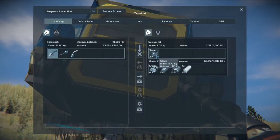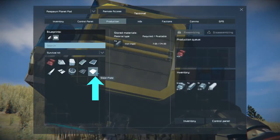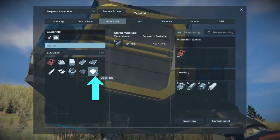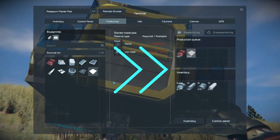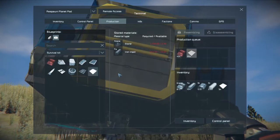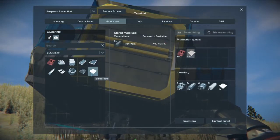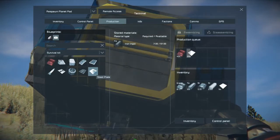Okay, we don't need more ore. Now that it's gone through all that stone, go to production and get some foundations going. Let's get steel plate going — let's make a hundred. If you click once it'll add one; press CTRL and click, it'll add 10; hold shift and click, it'll add 100.